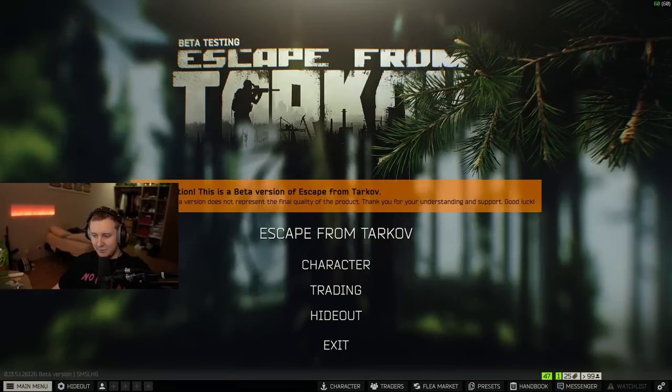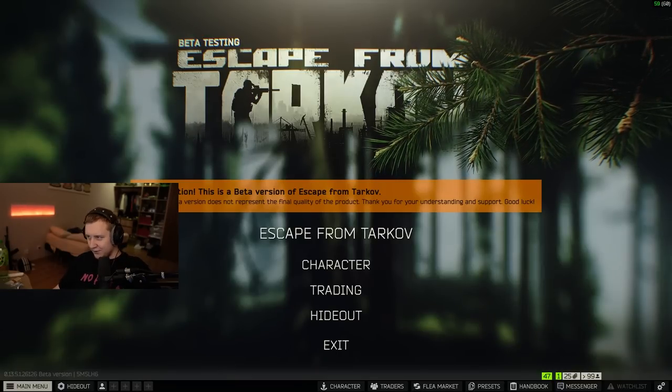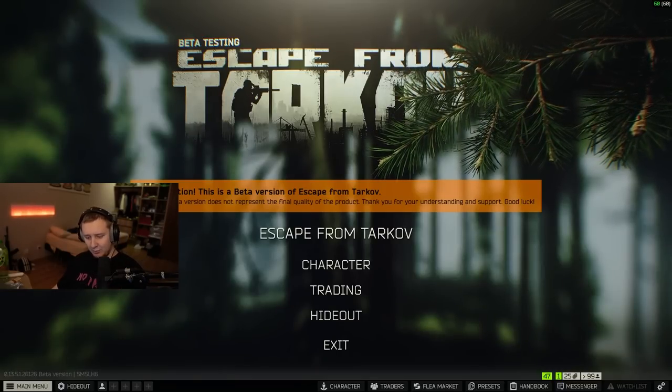This is the way the game can be sometimes. I'm pretty sure BSG are working on fixing this, but at the moment those lag spikes and FPS drops primarily happen to me on Streets and Interchange — the other maps are more or less fine. So let's hope for a soon™ fix. Give this video a thumbs up, comment down below for the YouTube algorithm, and I'll see you in the next one. Bye!